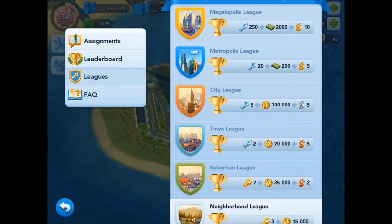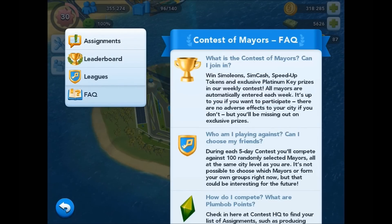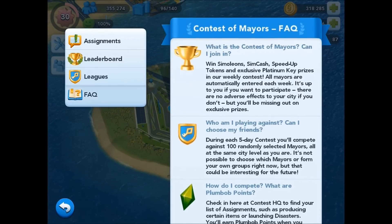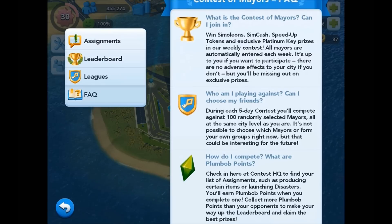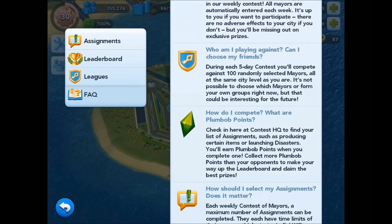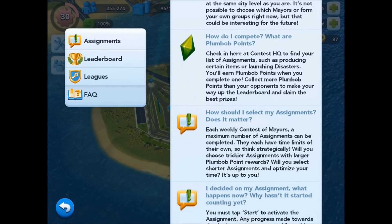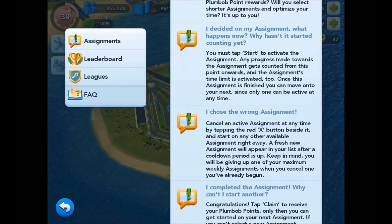Tapping on the FAQ in the menu brings up an extensive list of commonly asked questions, and if you're struggling to understand how the Contest of Mayors works, I highly recommend reading all of that information. It's a very useful guide that covers the contest in full detail — it runs through who you're competing against, how you get Plumbob points, details on how assignments work including activating, cancelling, and picking another one, how to manage your assignments, the rewards, how the scoring system works, and finally some information on Platinum Keys too.